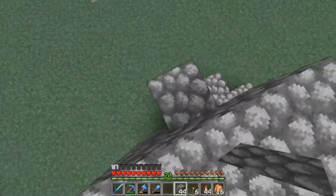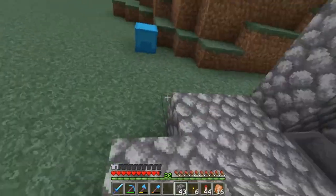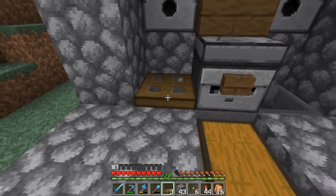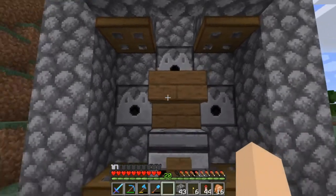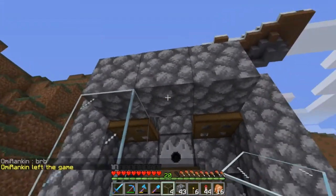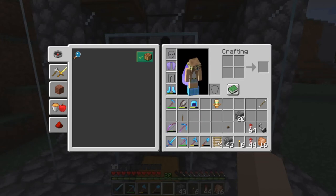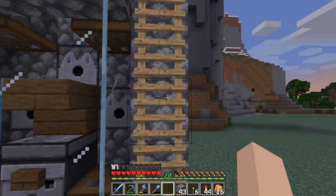That gap is where the cows are going to be going. Once you have your ceiling done, hop down here and grab your trap doors. Shift click on top of each hopper here and then also up here. Then go ahead and grab your glass and fill it in just like this.